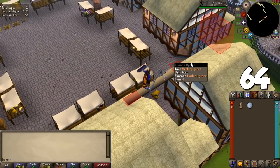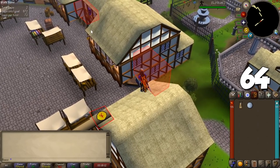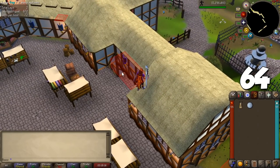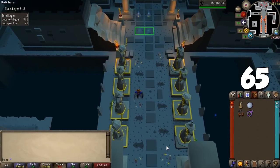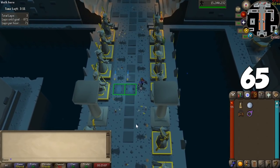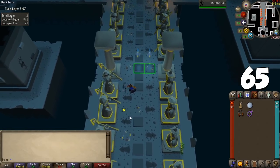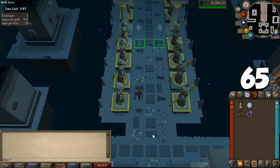When training agility on the Arty rooftop course, you don't need to pick up your marks of grace every single time they appear — if more keep spawning, it resets the timer giving you more chances later. If you hate going around in circles until level 99, do the quest Sins of the Father and try the Hallowed Sepulchre, which is an incredibly fun and interactive way to train agility that's also fairly profitable.